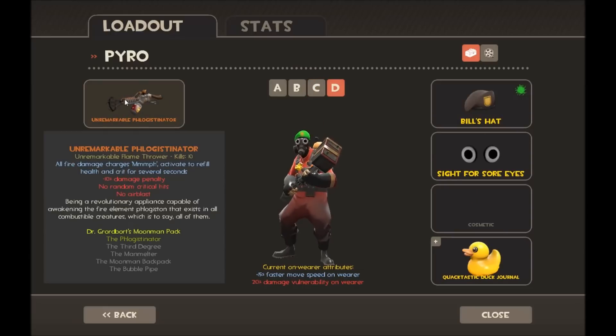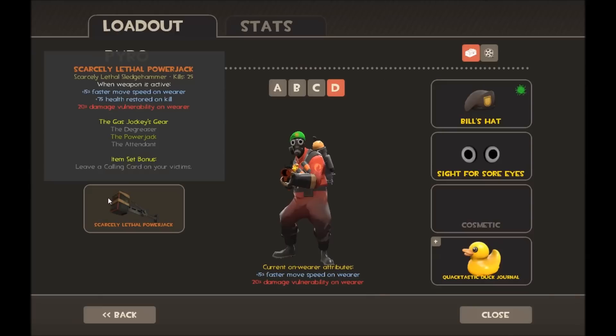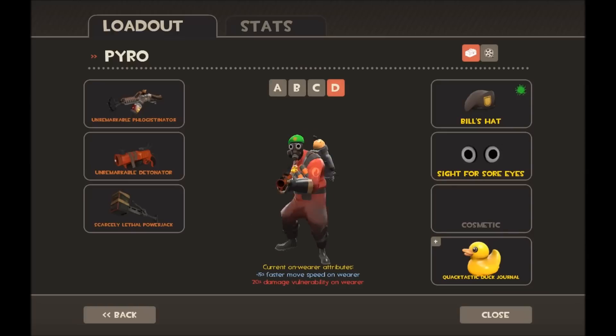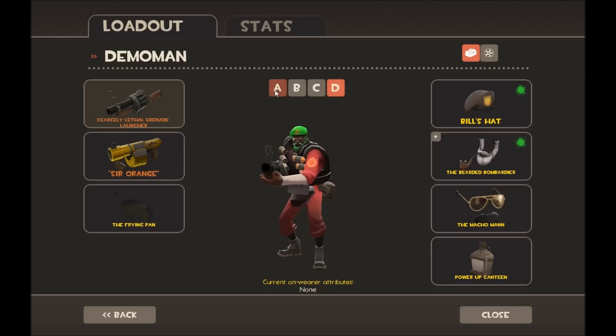For the Pyro MVM loadout I have the Phlogistinator for killing all the tanks, the Detonator, and the Pyro's Beanie. These two just fill the slots really, and the loadout for cosmetics on this one is pretty basic — just the Green Bell's Hat and A Sight for Sore Eyes.